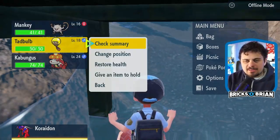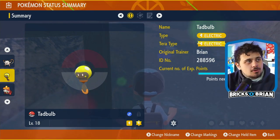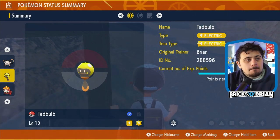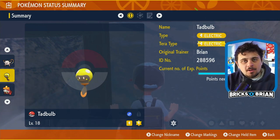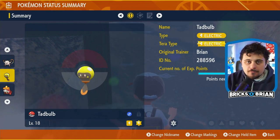So you know what's interesting about Tadbulb here is that Tadbulb evolves into a Pokemon called Bellybolt, which is a full-on electric-type Pokemon, but it has water-type moves.